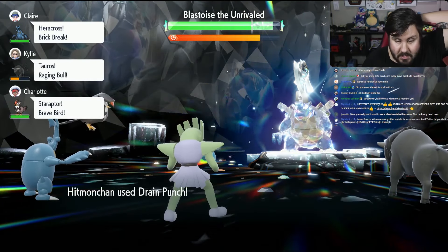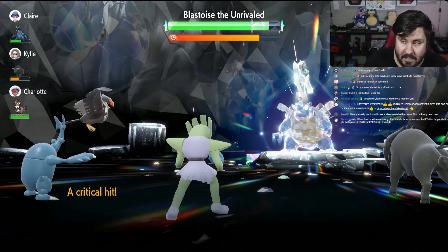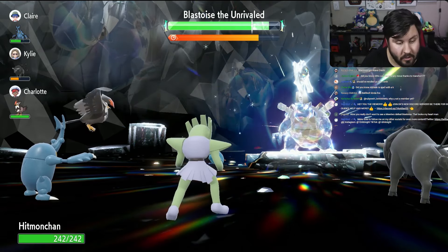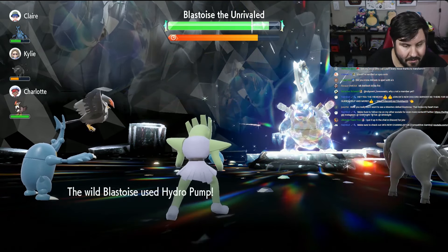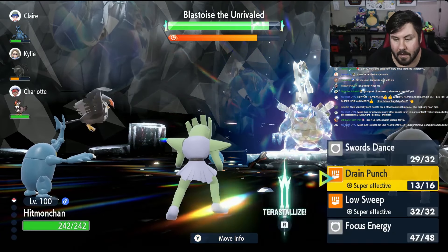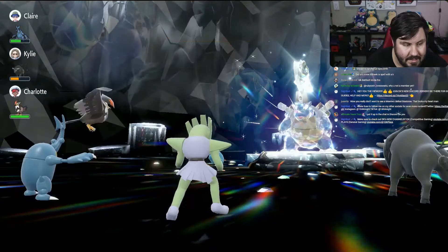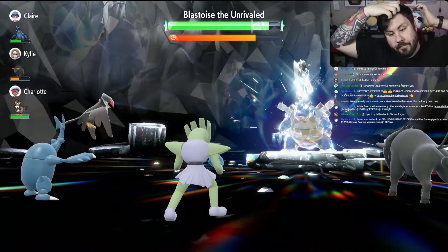This one is pretty easy and pretty consistent. If you don't have Urshifu — like if you didn't get the Indigo Disc or haven't gotten all the Snackwell's treats yet — then you just do this. You go get yourself Hitmonchan. Hitmonchan is pretty easy to get in Wonder Trade or to transfer in from Home. If you have one in Home, great; if not, get Pokémon GO and catch one.